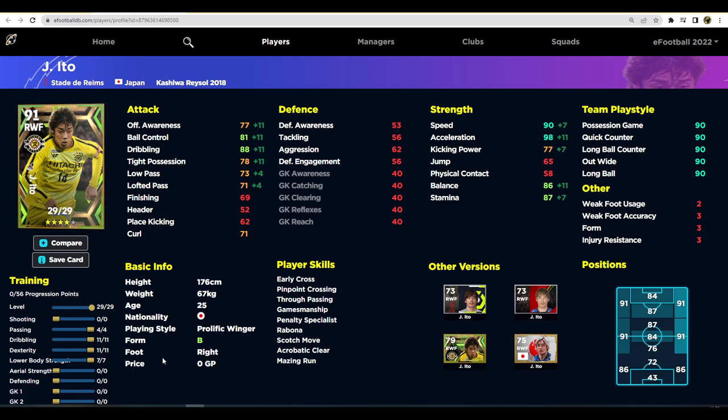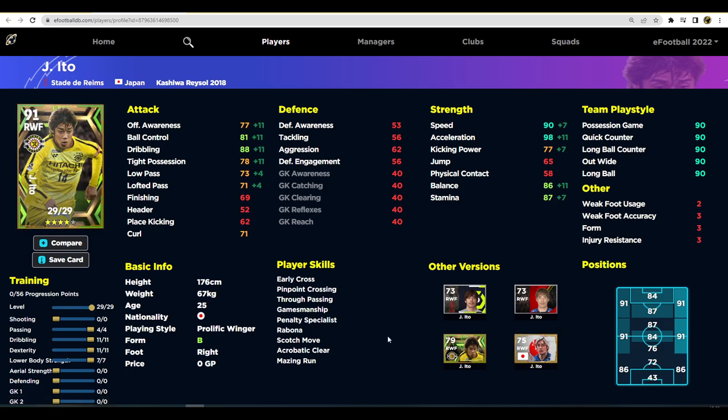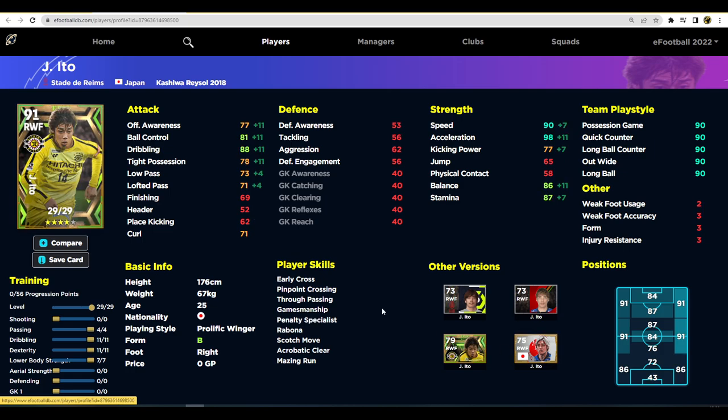He only has 56 progression points to use, so that's something to keep in mind. His stats are 98 acceleration and 90 speed, 86 balance and 87 stamina, and 88 dribbling. He's slightly let down by his tight possession — that is an issue with this card regardless of which version you use. Even with the other version, he still has low tight possession no matter how much you train it, because you'd need to pump in so many points into dribbling.